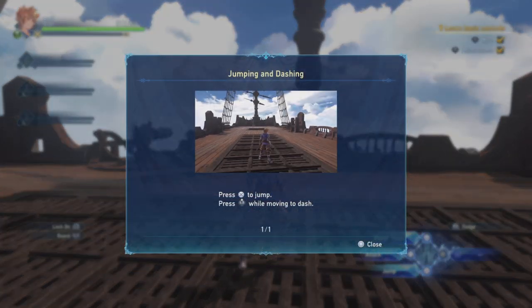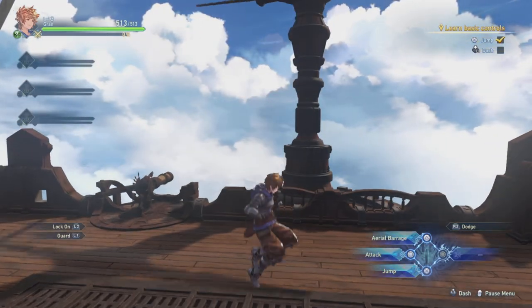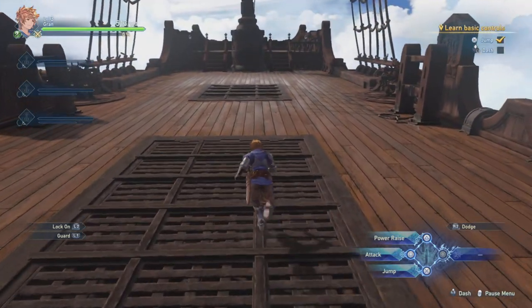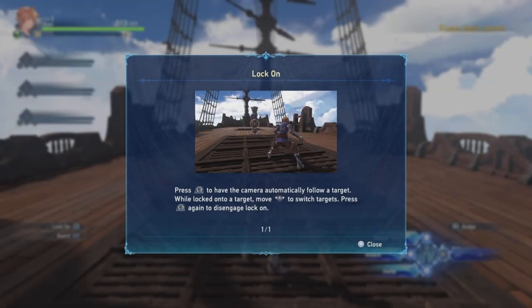Press X to jump. Press L3 while moving to dash. Press L2 to have the camera automatically follow a target. While locked onto a target, move right to switch targets. Press L2 again to disengage lock-on.